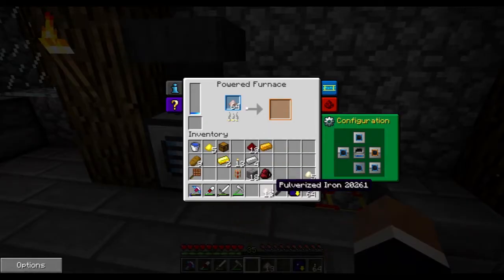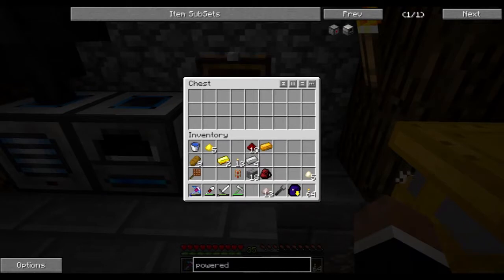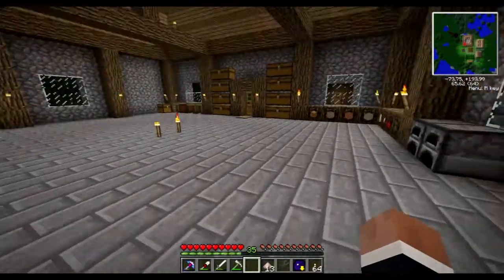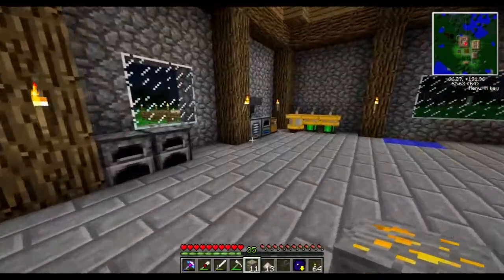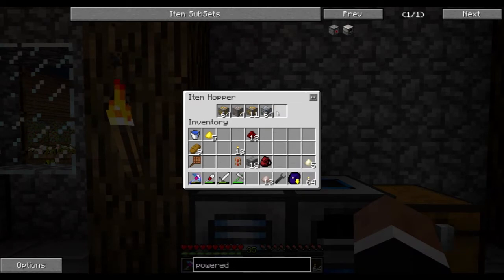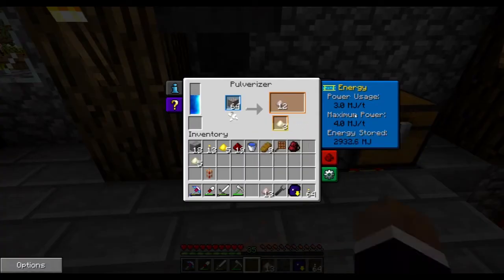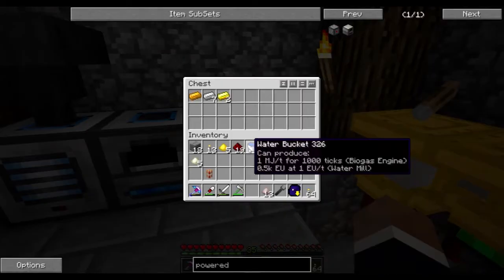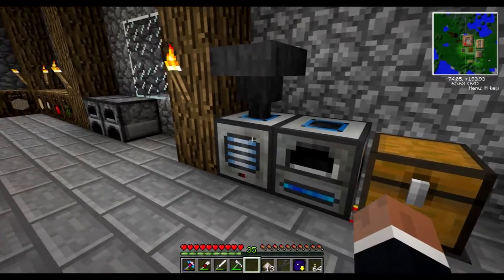That way I can fill the hopper with a lot of ores. Copper and tin - don't need the ferrous one now but I will need tin. I need silver at the moment. This one is using about three megajoules, so together these machines can't quite run this powered furnace, but I think we'll be fine.